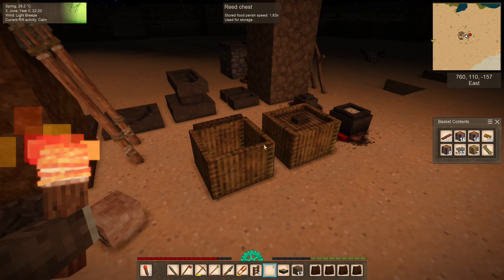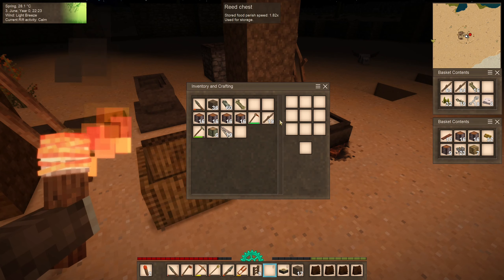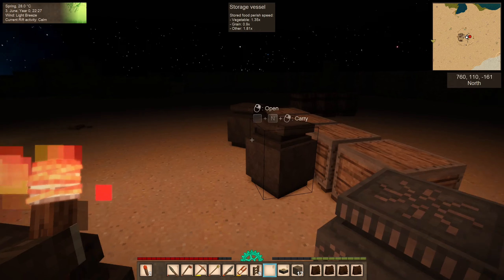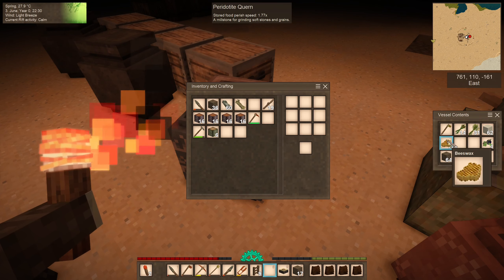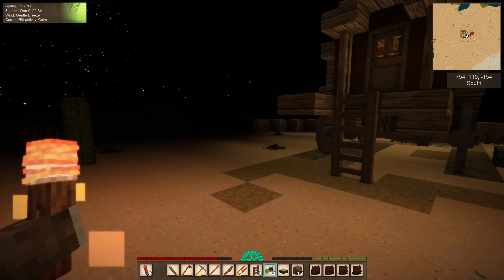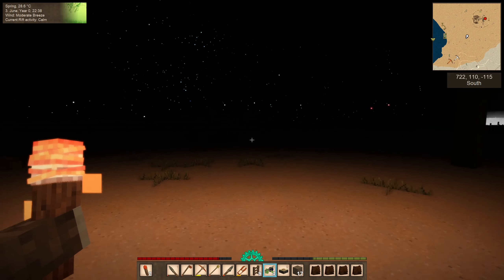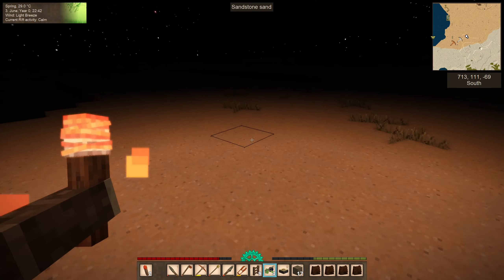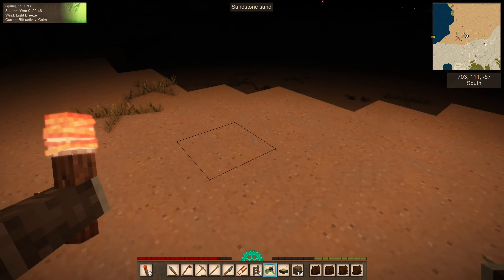Let's go drop off a decent chunk of sticks. We have more sticks than we need at the moment - perfect, that is a good start. We have some ebony seeds in here already. You know what, these take a long time to grow. We should go plant these right now. I'm going to come to the little lump of land right over here on the map. One, two, three, and four - okay.